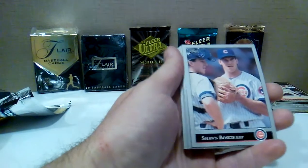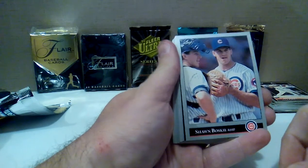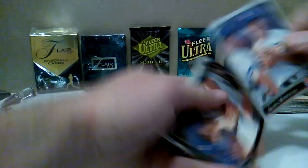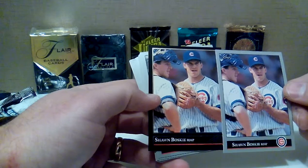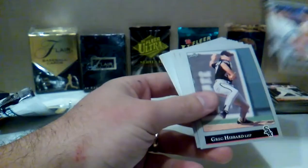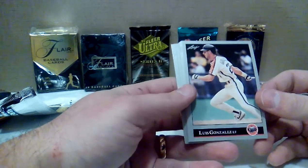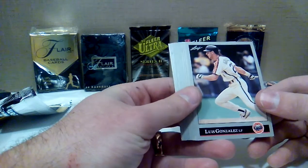1992 Leaf Series 1 — these are kind of dull looking cards. I do like the team logo down at the bottom but they're all gray, just kind of bland looking. Shawn Boskie of the Cubs. Got something — you got to pull the base and the parallel back-to-back, did the same thing with the Lance Johnson parallel earlier. Can never get a good player though, always gets scrubs. Greg Hibbard. Luis Gonzalez — this is a guy that doesn't get talked about a lot taking steroids, but he was in his early 30s and all of a sudden he breaks out and hits 50-plus home runs for the Diamondbacks.